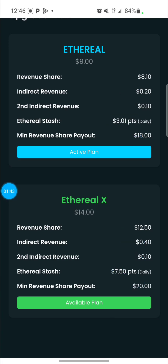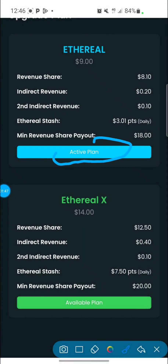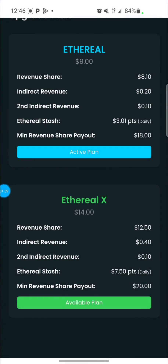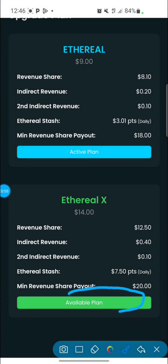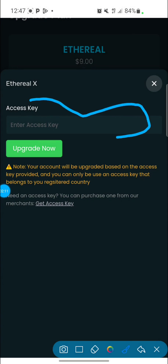You can see here that it says 'Active Plan' — this simply means this is the plan the account is currently on, which is the 9k package. We want to upgrade it to the 14k package. To do that, you have to click on 'Available Plan.' Click on available plan, and it brings up a dashboard where it says 'Input Access Key' or 'Enter Access Key.'